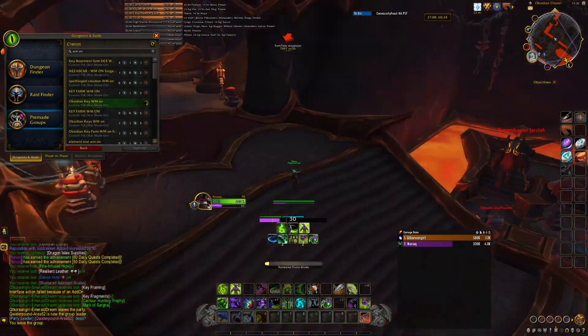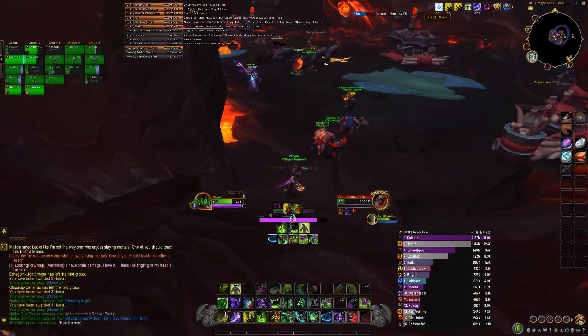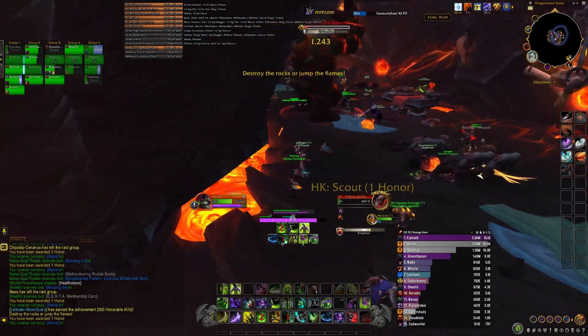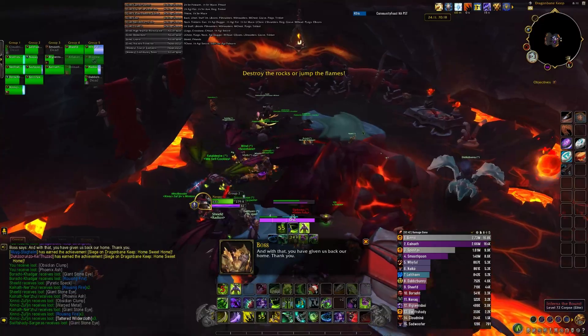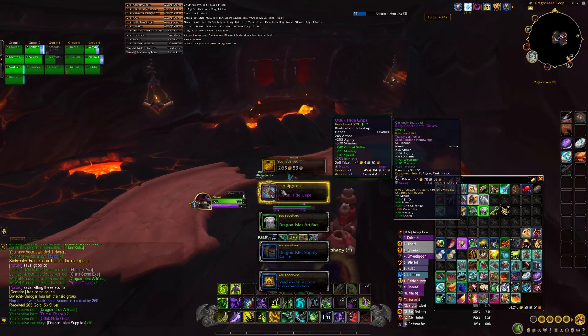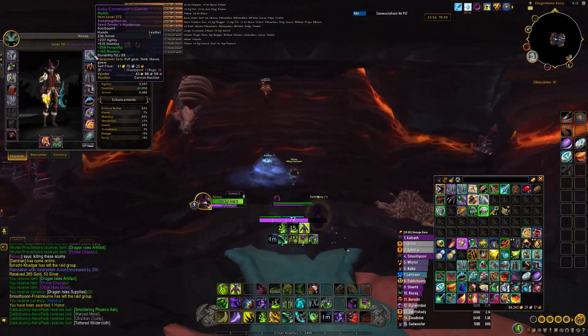Now here, while I was switching phases, I got very lucky. Back to back, I got events. The first one was the Dragon Bane Keep event where you have to do a scenario — in the end you get a nice reward. I was able to get a nice 379 piece from here. So it just saves me a lot of time. Back to back, I was able to do multiple things and just hop layers.